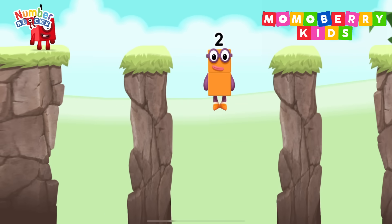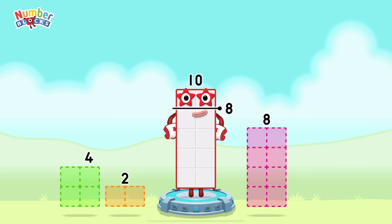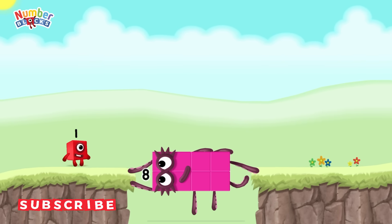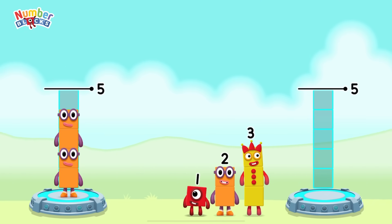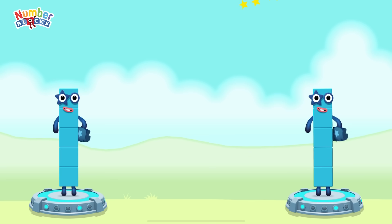Eight, two, okay, good job. Take number blocks away from ten to leave eight. Two. Correct. Ten minus two equals eight! Two. Octoblock. Yes! Share the number blocks evenly to make two groups of five. Two, one, three, two — that's right! Two plus two plus one equals five, three plus two equals five, five equals five.